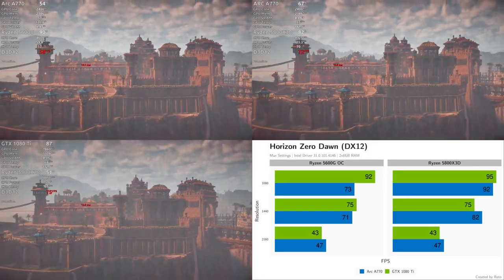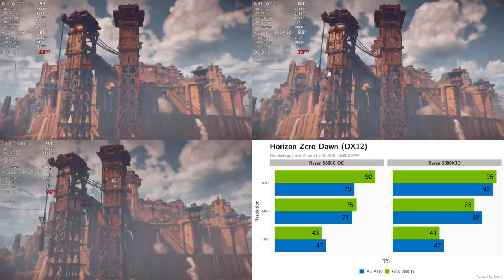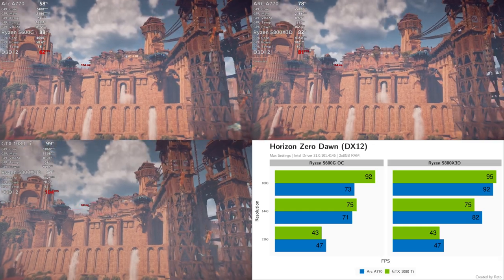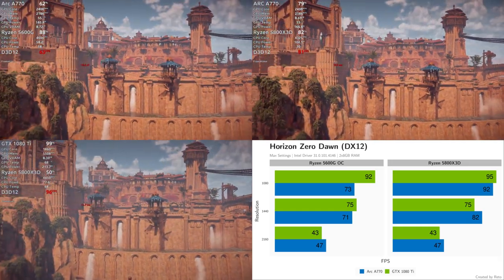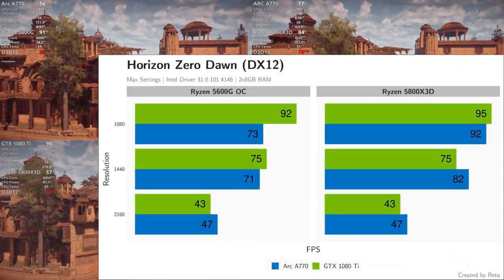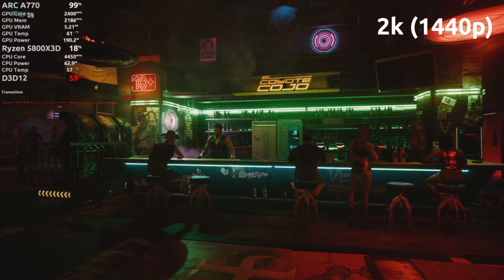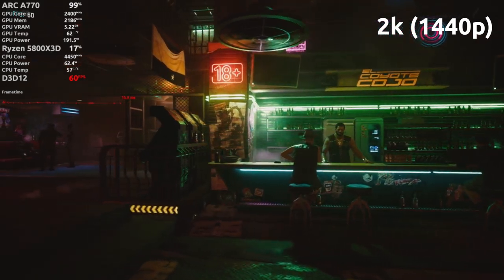In Horizon Zero Dawn, the A770 suffers from significant CPU overhead, causing it to perform poorly at 1080p when paired with a slower CPU. The 5800X3D helped close the gap at 1080p, and at 1440p the Intel card overtook the 1080 Ti. At 4K, the A770 beat the 2017 flagship.